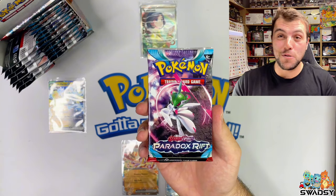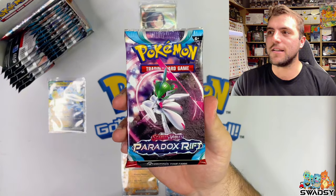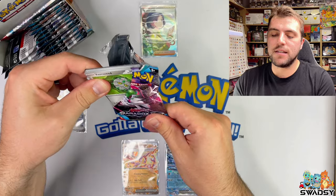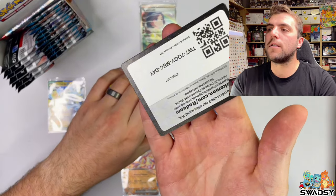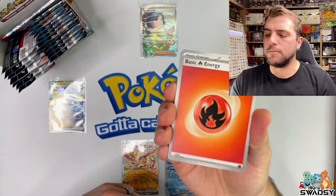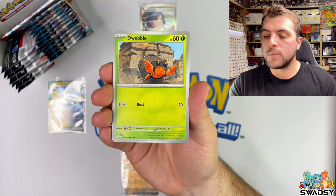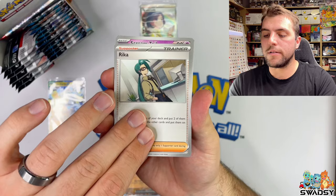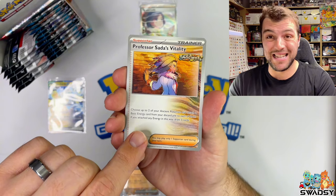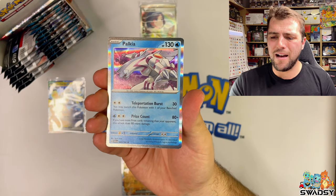It looks like I've been favoring the left side of this booster box - there are so many packs on the right side. Iron Valiant - let's crack in and see if we can get something from the right side. We've got Ferrisseed, Whismur, Dublo, Dwebble, Rika, Professor Sardis Vitali - there's an SIR of that one too and it looks mint. Elekid Reverse Holo, Nimble Reverse Holo, and a Paukia Holo Rare.